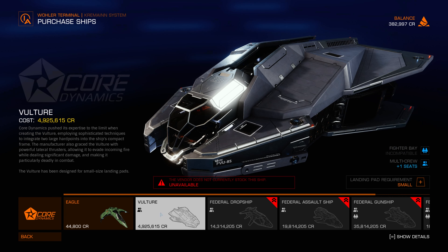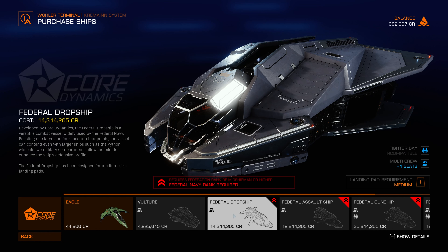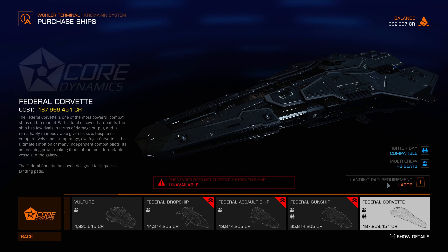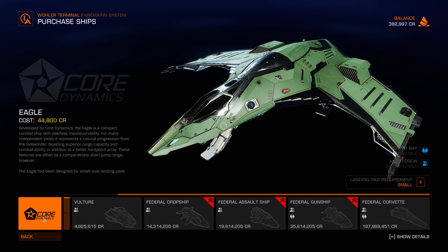The Vulture is 4–5 million — that's a lot. Federal Dropship is 14 million. Corvette is 187 million. Wow, this ship looks really cool. But 187 million? That would probably take me months in Earth Standard Time to make that in-game money. That's crazy.